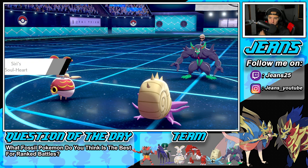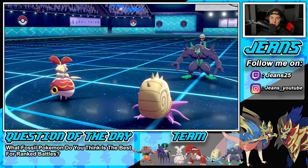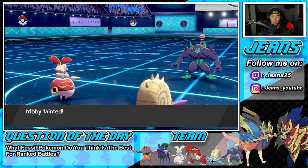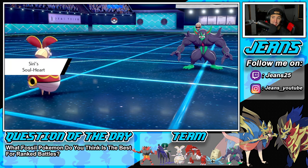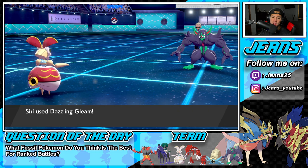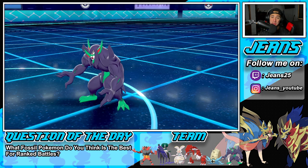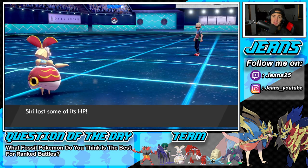That's going to be GGs because this Grimmsnarl cannot KO anybody. My Magearna is not missing stats. Spirit Break coming in hot — into my Omastar! I just said that Grimmsnarl can't KO anybody and it rips into Omastar. Oh! I realize my defense is so low from the Weak Armor. Thing ripped into me. But Magearna is coming in hot, cleaning up this battle. That's going to be GGs.